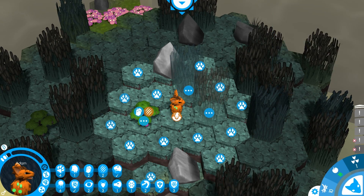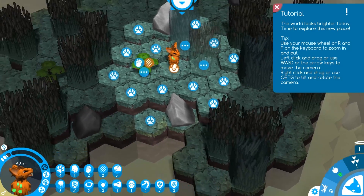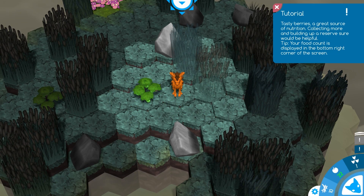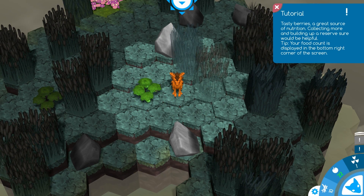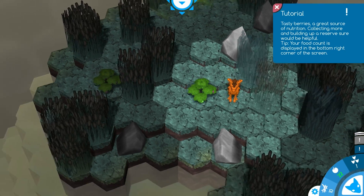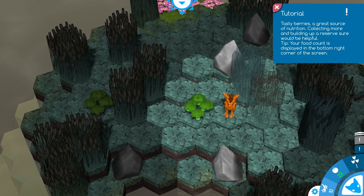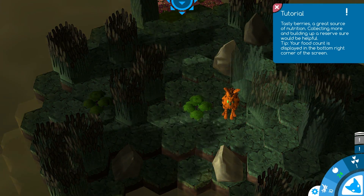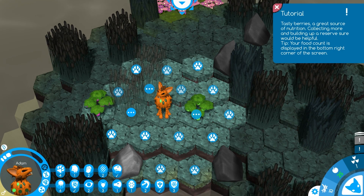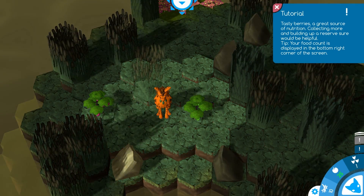All right, we've managed to progress. What do we want to do? We want to get some food. Tasty berries are a great source of nutrition — collecting more and building up a reserve will be helpful. Your food count is displayed down here, and you've got some other information as you go along. There's also another fruit berry tree over there — I can grab more of those.